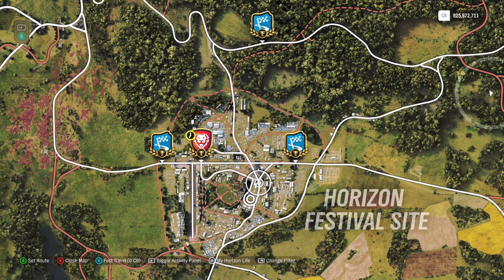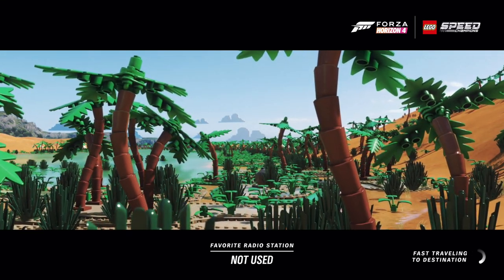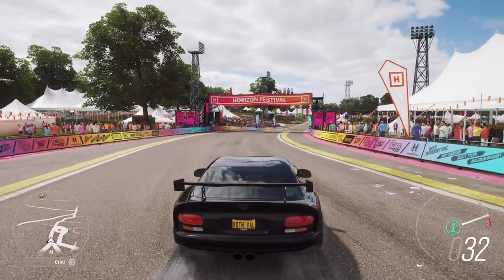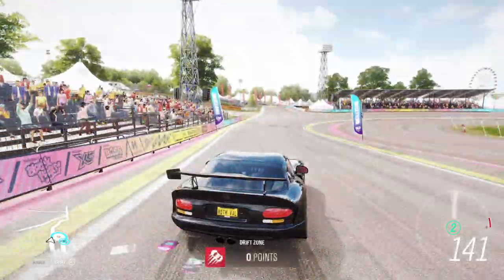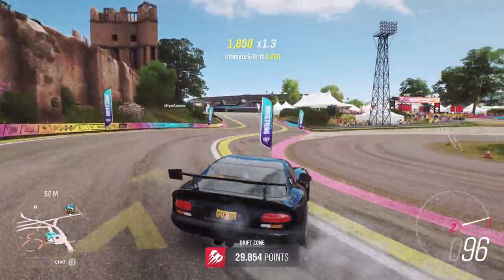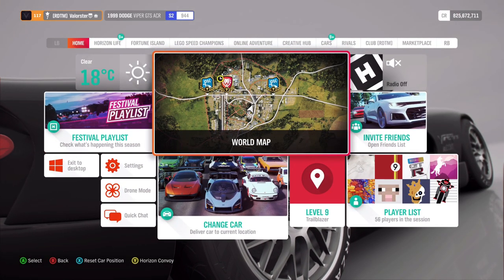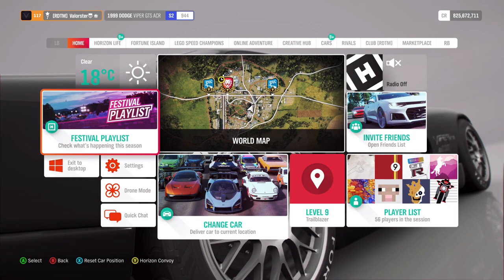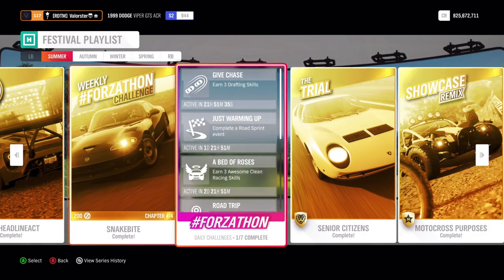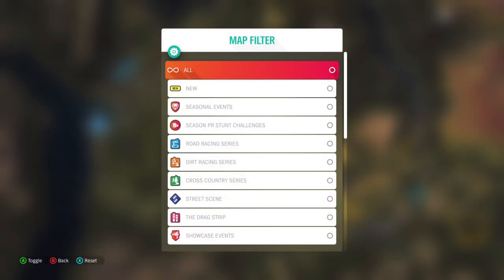Then we need nine stars on the drift zone, and that's very simple. Go to the festival playlist drift zone, put the car in second gear, and you will get three stars. You basically don't have to do much. Just do that three times to get the nine stars total.